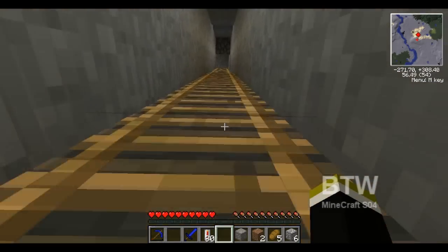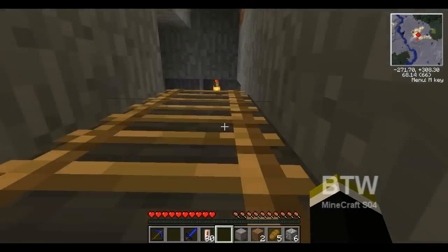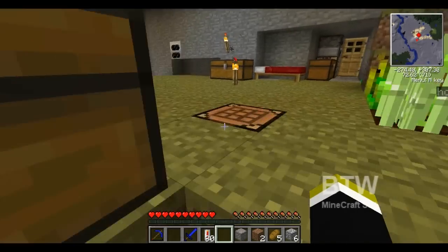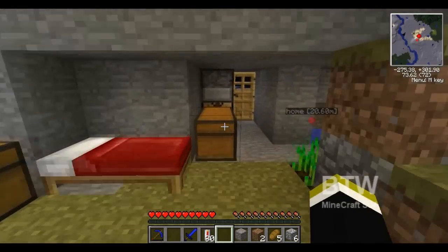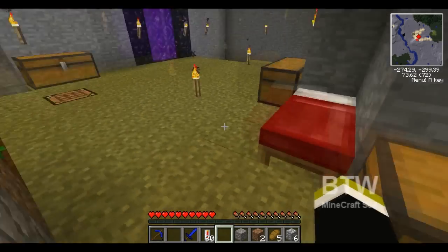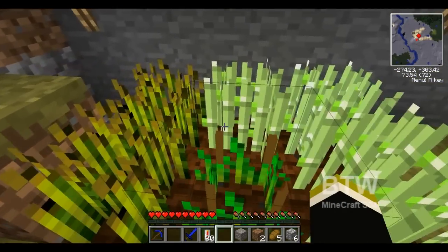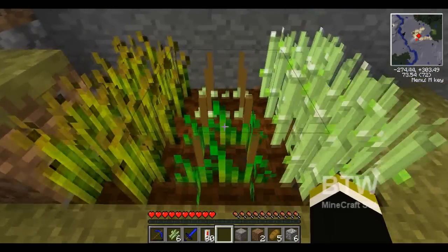Heading out of my hole here and I've got my lava and everything. Gonna set up my battery box here — I've got tin, here's some more tin, burn that up. Let's see what we can make here.